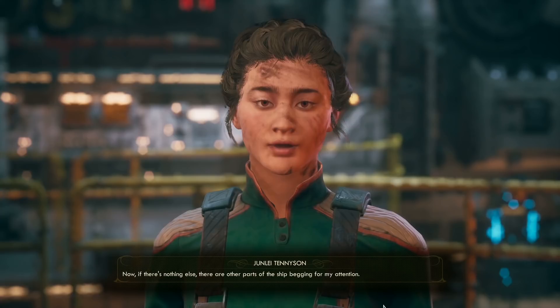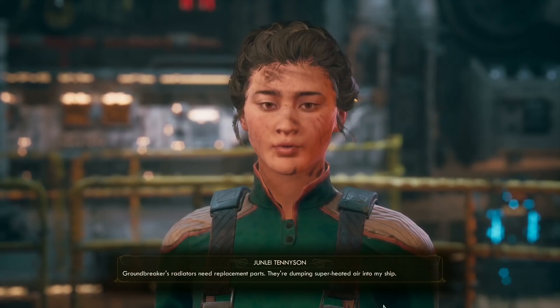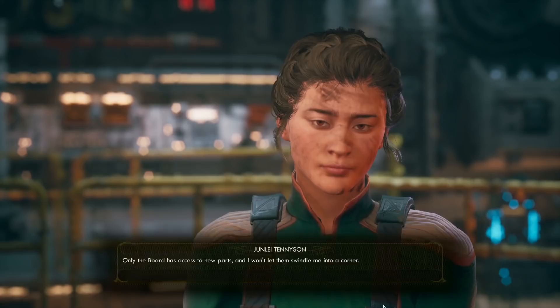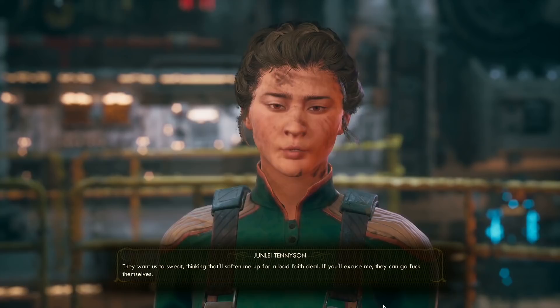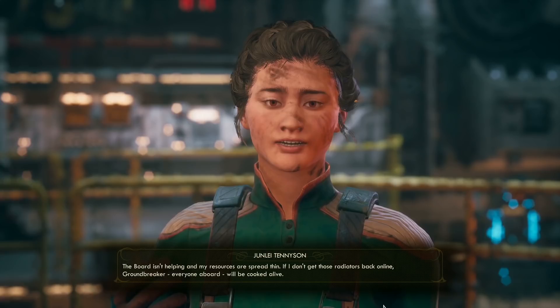The only thing our character is good at is talking to people, and we're paired up with someone so nervous about talking to anyone — it's genuinely endearing. Junlei mentions that the Groundbreaker's radiators need replacement parts and they're dumping superheated air into the ship. Why haven't you fixed it? Only the board has access to new parts and she won't let them swindle her into a corner. They want us to sweat, thinking that'll soften her up for a bad-faith deal — and they can go fuck themselves.